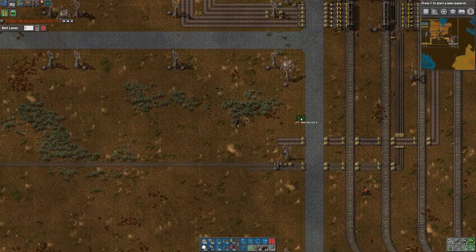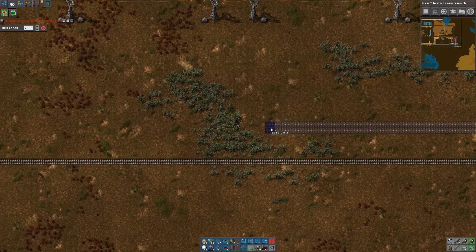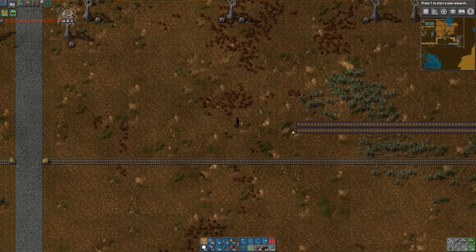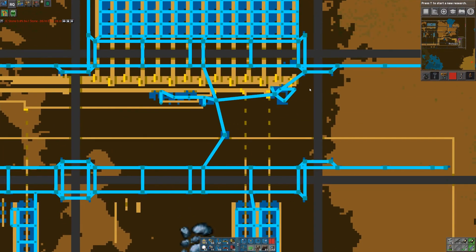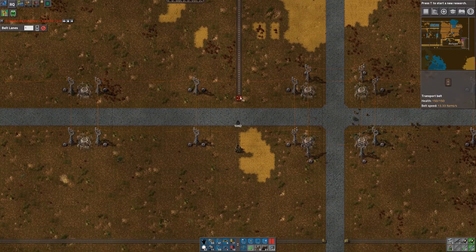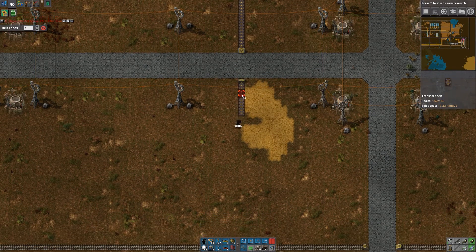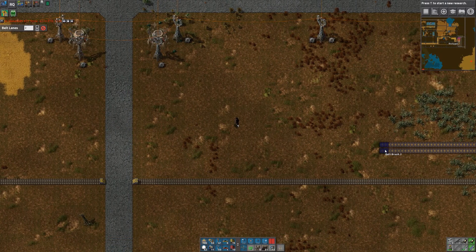Coal will come along here. Same as before — we need to make sure to prioritize the coal to the power. So we'll bring this down. I am going to go ahead and use both lanes just because I don't want to have to worry about my power situation. And we're out of belt — that's fine. I believe the power turn is up here. So I'll go up here and grab some more belts. I'm going to work backwards actually — I'm going to have this be the power turn-off. For now power can only be one lane because we only have the one column of steam engines, so we shouldn't need that much fuel. It's more of future-proofing than anything else at this time.